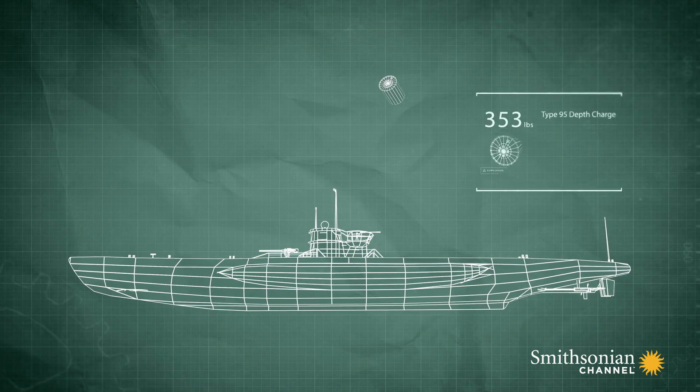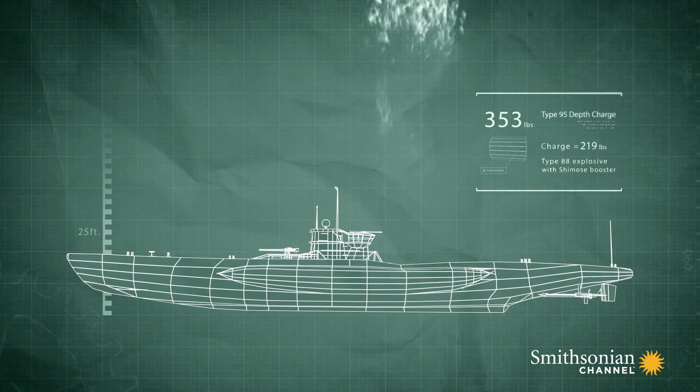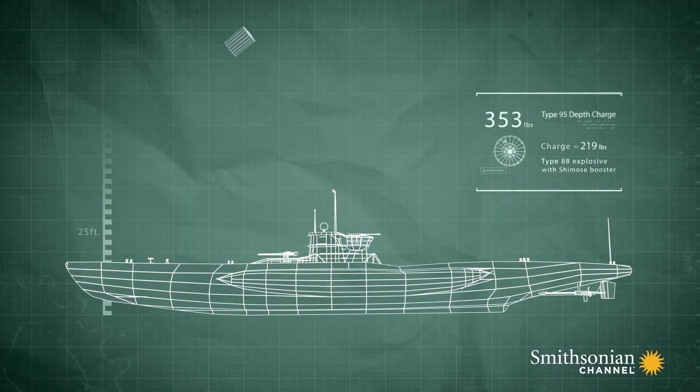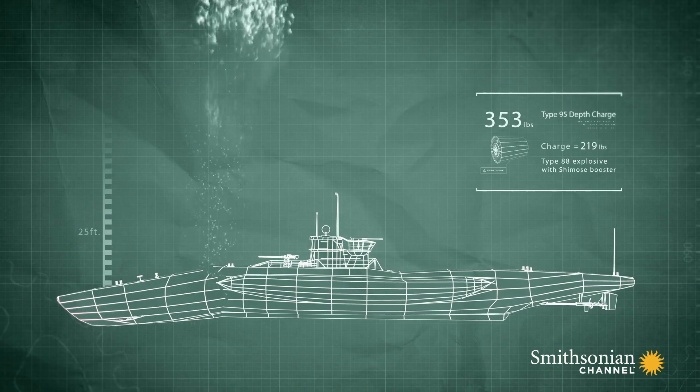During World War I, the British discovered that if you explode something very close to a submarine, it'll sink it. The water will act as a hammer and punch in the submarine. So they invented the depth charge — a can of explosive fused in such a way that when it hits a certain set depth, it goes off.